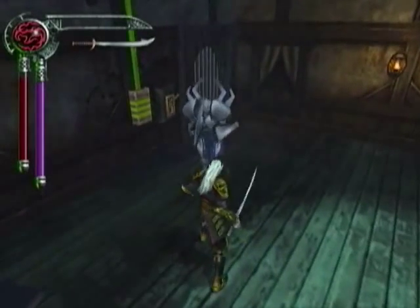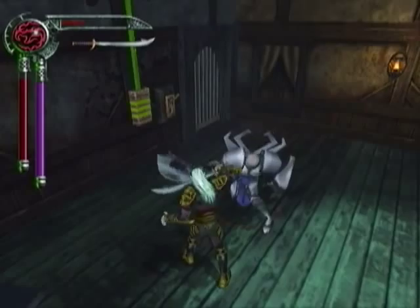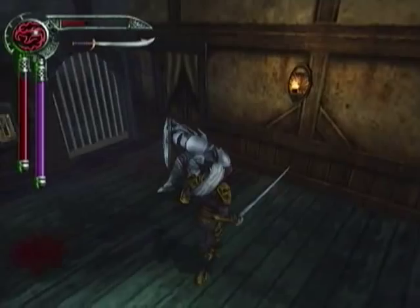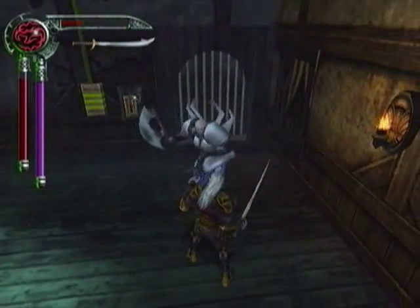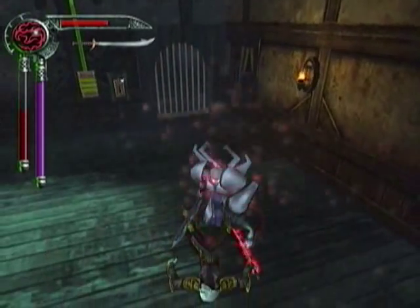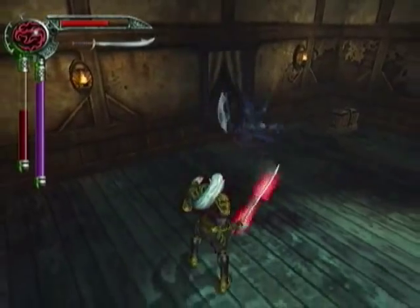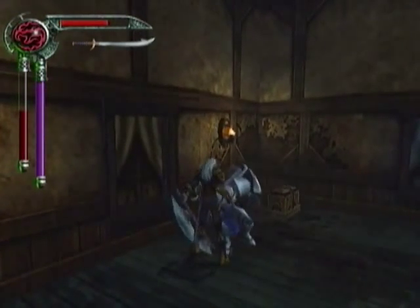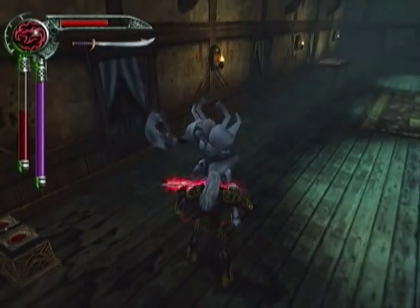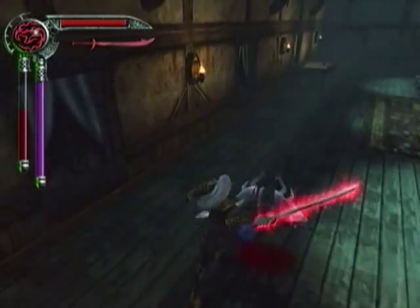Anyways, we got a Seraphan Knight up here and we'll take care of him really quick. Hopefully this guy will get us what we need for our level off. Oh god, no — the charge is just almost impossible to dodge. Okay, it's not impossible. I just suck at it. There we go.